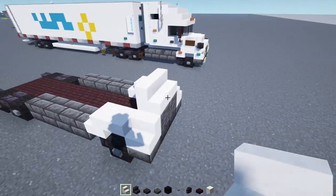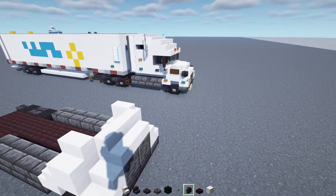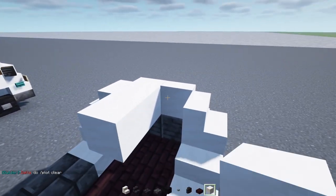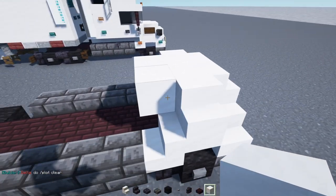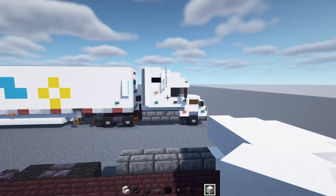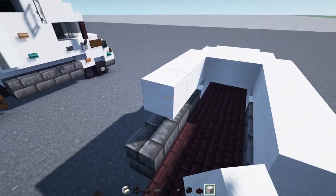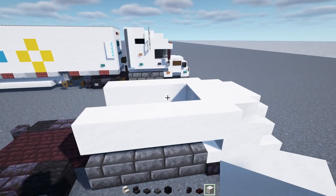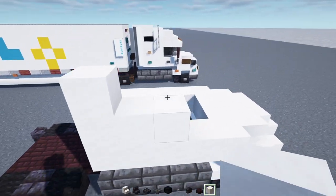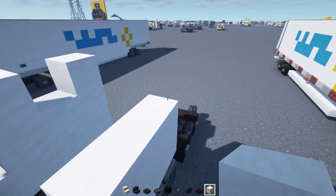Next up, we're going to add smooth quartz stairs facing the back here, and then upside down right above the wheel. Other side, do the same thing. Then we're going to add smooth quartz stairs right on top of the sides, and then a two by two of smooth quartz block right there. Smooth quartz block on the side of this, and then four blocks long smooth quartz on the edges, both sides. Then in the back, we'll add three blocks wide — add one here, skip a block, and add two. Other side, repeat.